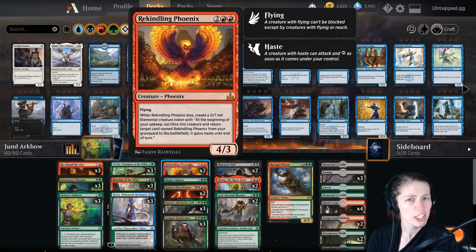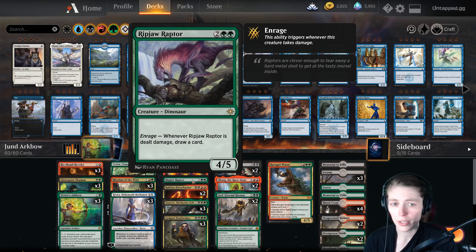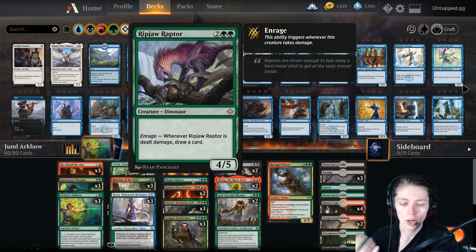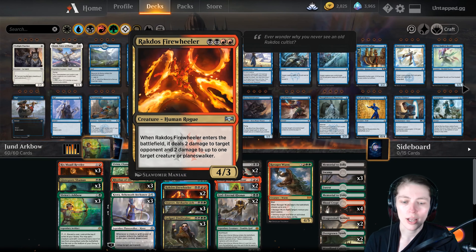Rhythm of the Wilds means creature spells you control cannot be countered and they have riot — really good for getting around control decks, such a strong card. Then Kiora, Behemoth Beckoner: whenever a creature with power four or greater enters the battlefield under your control, draw a card. Most of our creatures have power four or greater, so she helps us draw cards to feed Vivian's Arc Bow, and she also helps ramp us by untapping a target permanent.